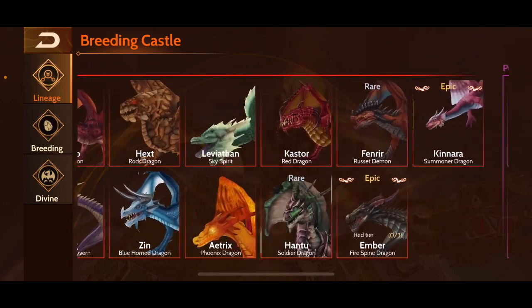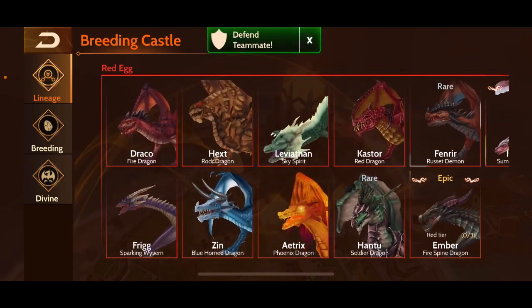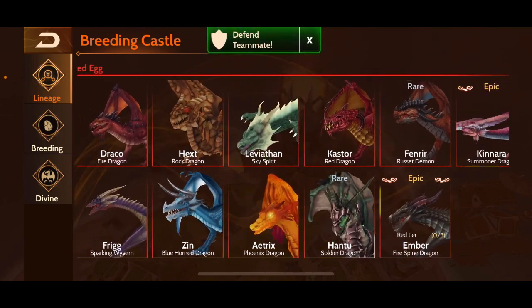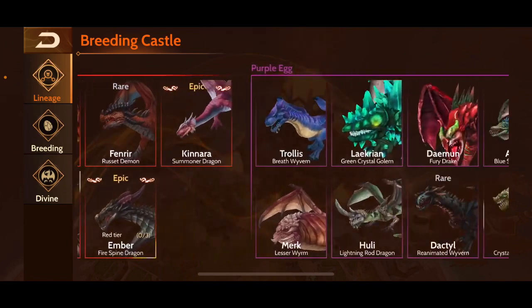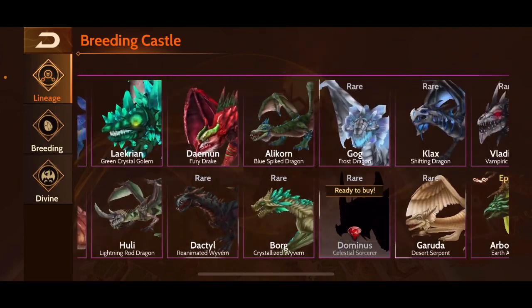The first tier is the red tier. I do have all the dragons there. I didn't follow a breeding guide until later on because I was still learning the game. My favorite was Ember because he could do some fun stuff, but Canara is also a great one and I still use Canara in temple raid situations.